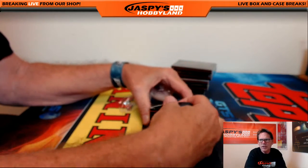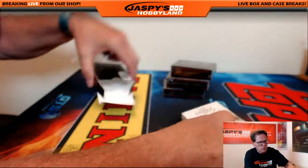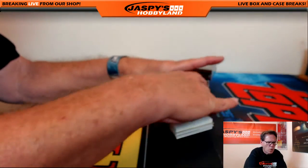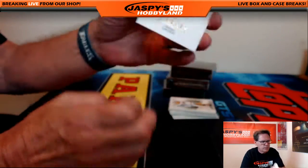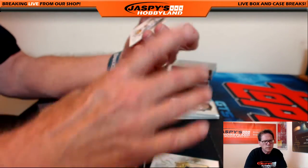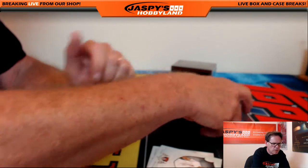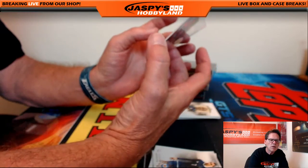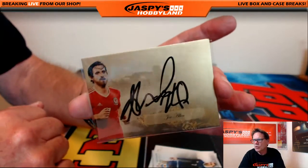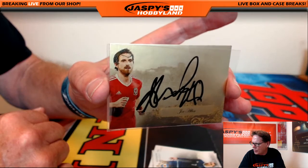This is sort of a high-end product with a really nice checklist. First up out of the list: Henrik Larsen, Gerard Pique, Miroslav Klose, Di Maria - and we have an auto. Joe Allen, Wales - Joe Allen, huge jumbo auto card. That goes to letter J. Letter J - who's got J? That's Victoria.